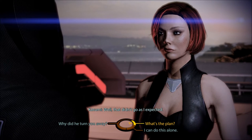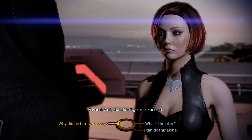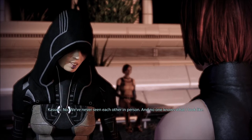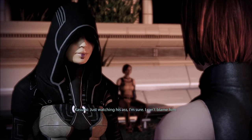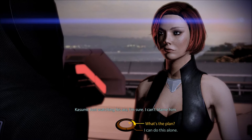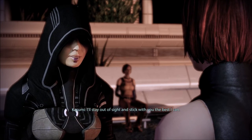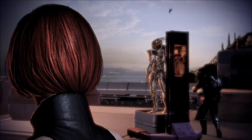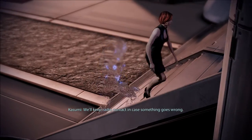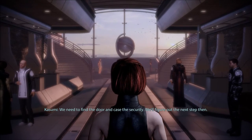You said I wouldn't fit in wearing armor, and look at you standing there wearing armor. Other than that, why did he turn you away? We've never seen each other in person and no one knows what I look like. We go on with the plan — you'll just have to do all the talking. I'll stay out of sight and stick with you the best I can. We'll keep radio contact in case something goes wrong. We need to find the vault door and case the security — we'll figure out the next step then.